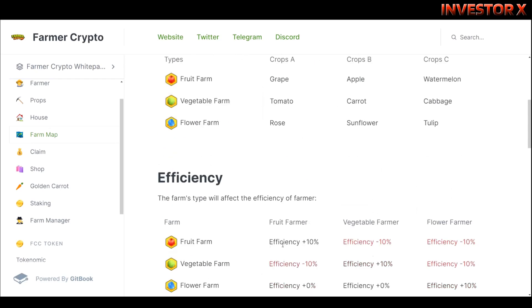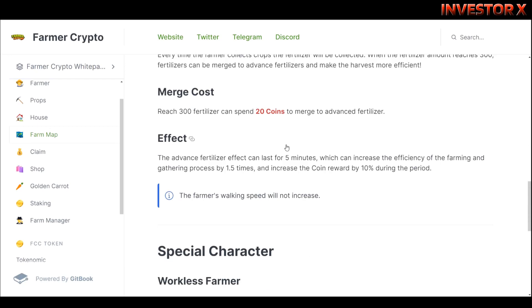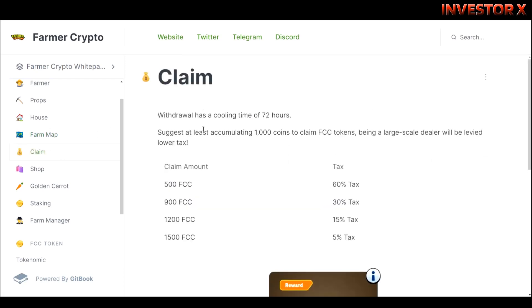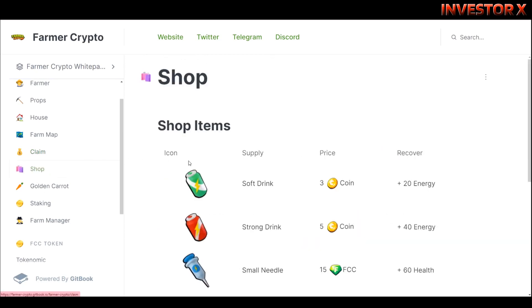Meron ditong claim system. If gusto mong mag-claim ng 500 FCC meron tax na 60 percent; kapag 900 FCC naman 30 percent tax; 1200 FCC 15 percent tax; 1500 FCC 5 percent tax. Meron din ditong shop so ito yung mga shop items.